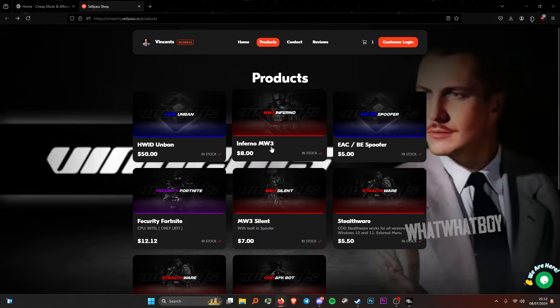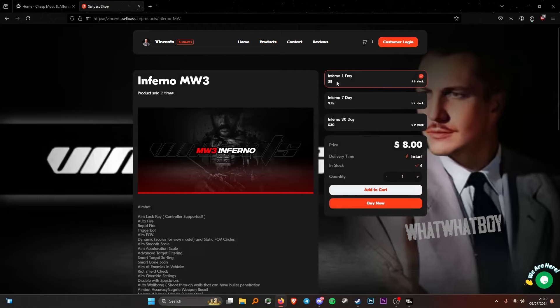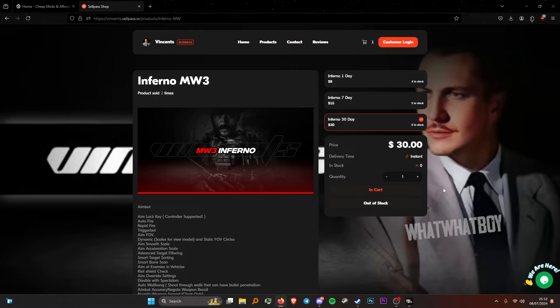If you do want to buy the cheat, it will be called Inferno. For one day it will cost you eight dollars, for seven days fifteen dollars, and for one month it will cost you thirty dollars. I do recommend going for thirty days, but it does sell out a lot so be fast.